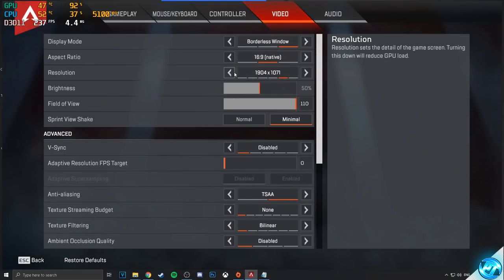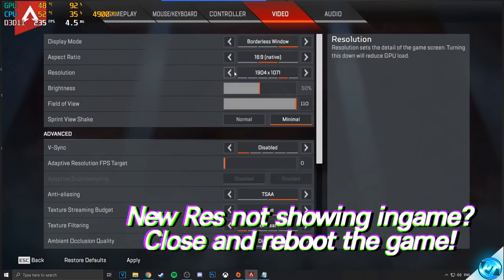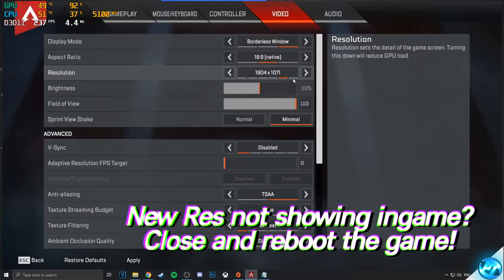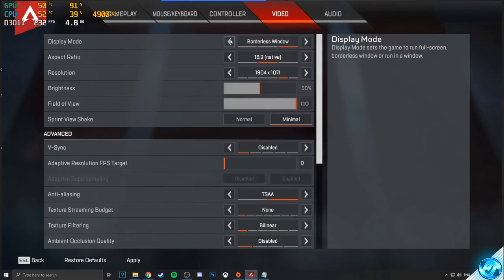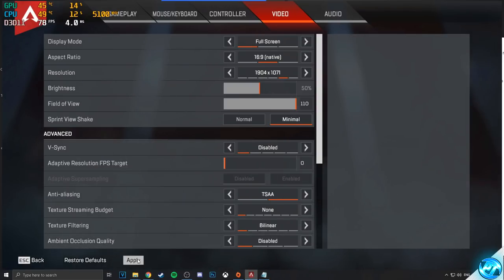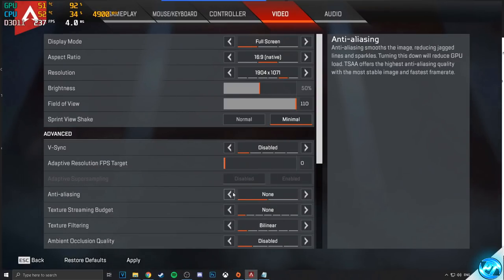Once you guys have got one or both of those set up, check both of them under the custom box, press OK, and you'll have the options available at the top. Exit out of the control panel. If the resolution option doesn't appear inside your game, close out of the game, boot it back up, and you'll then have the option available. Apply all of your settings and exit out of the game.